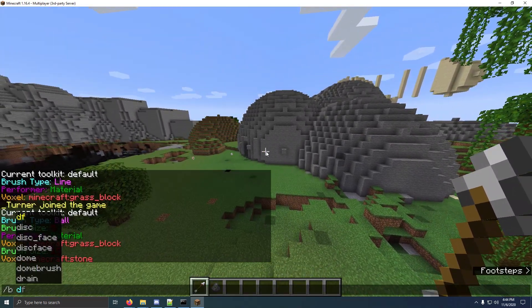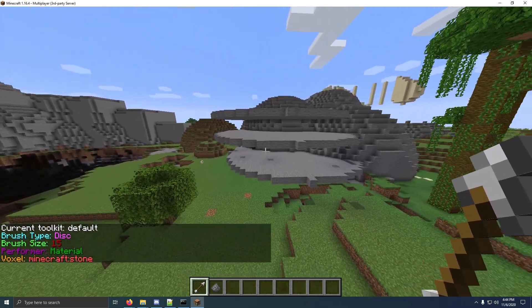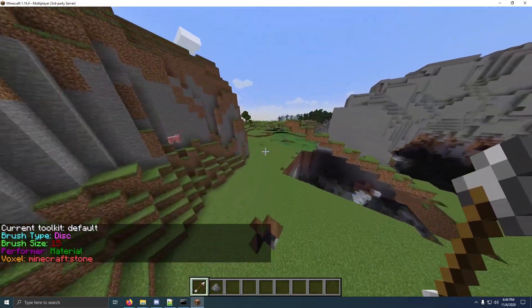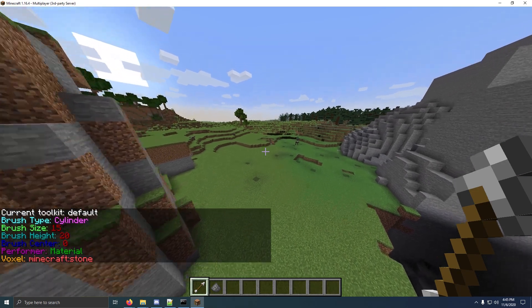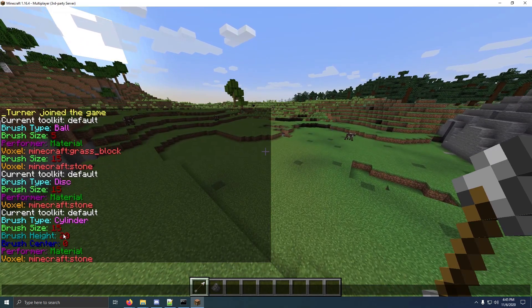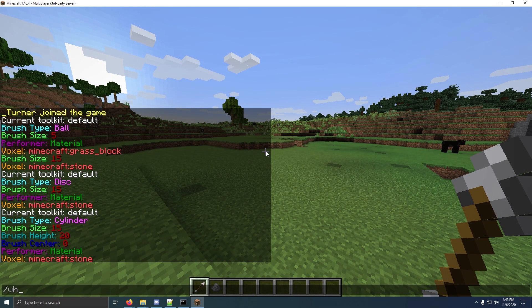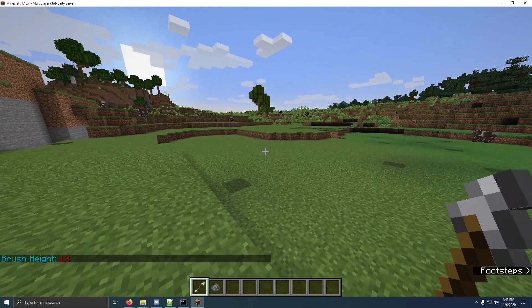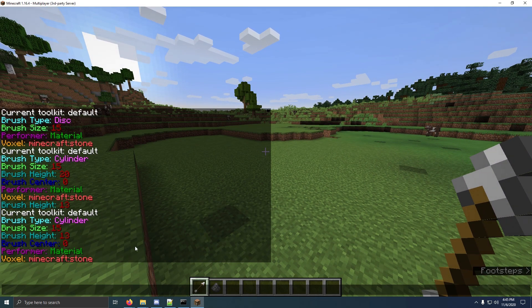There are a few more brushes. You can do like disk — so D or disk — and that will make it disk. The last one I'll cover requires another command: it's a cylinder. So I do slash B space C, or I can just type cylinder out. My brush size is set to 15 and my height is 20. Your height will be 0 probably. So how you change that is you do slash VH space a number. So if I change this to 13, it's going to change my height down to 13. After changing your height, you don't have to type slash B C again to show the cylinder — I'm just typing it to show that my brush height was changed from 20 to 13.